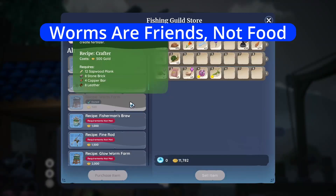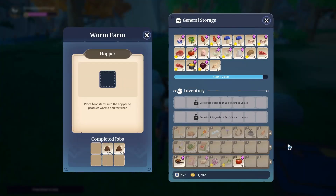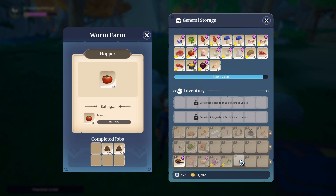Number three: Worm Farm. You unlock the Worm Farm at level four fishing, and it's great for producing fertilizer and worms that are necessary for high-level fishing. I highly recommend using it frequently and saving a couple of your vegetables for it.